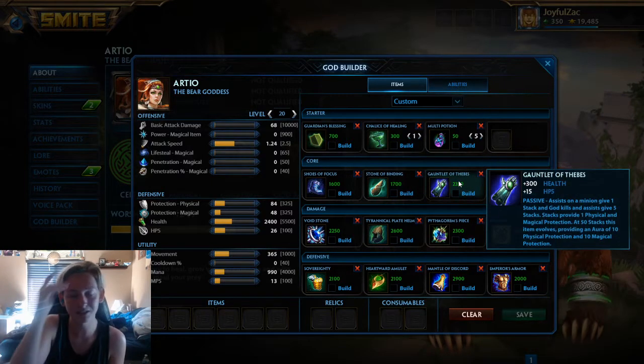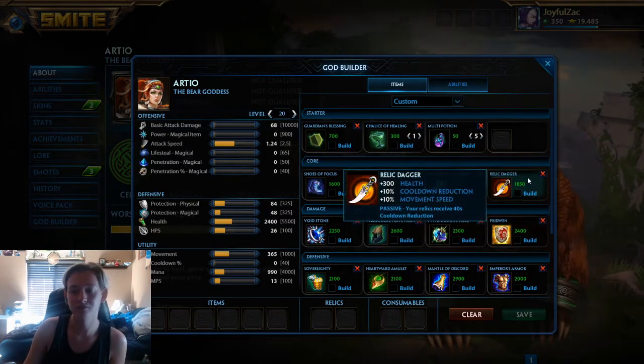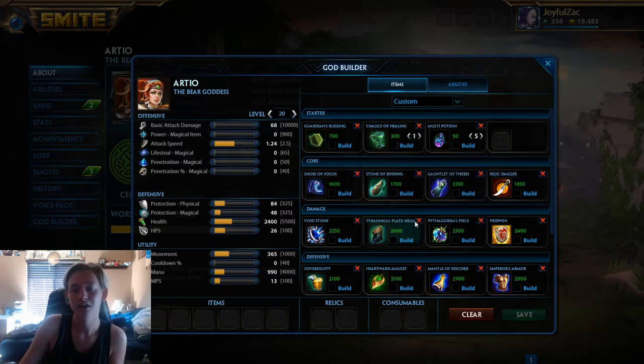And then Gauntlet of Thebes — you need that to help your team. Next we have Relic Dagger; it's just such a good item. It's so good to have your supporting relics up more — like Frenzy, or Sprint, or Horrific Emblem, or Shell. It's just nice to have them up more.